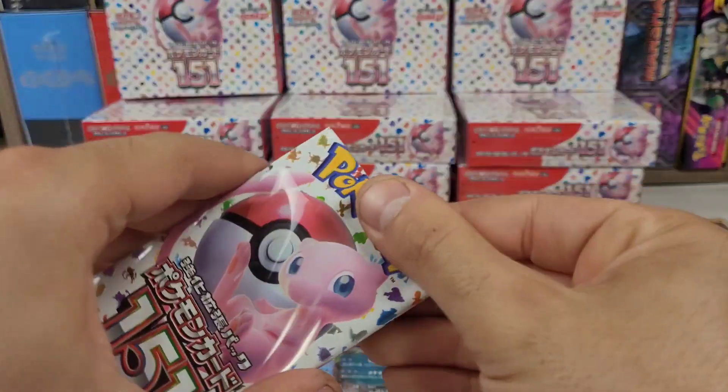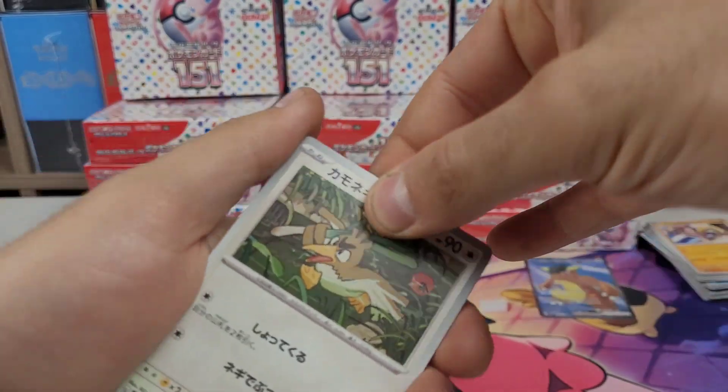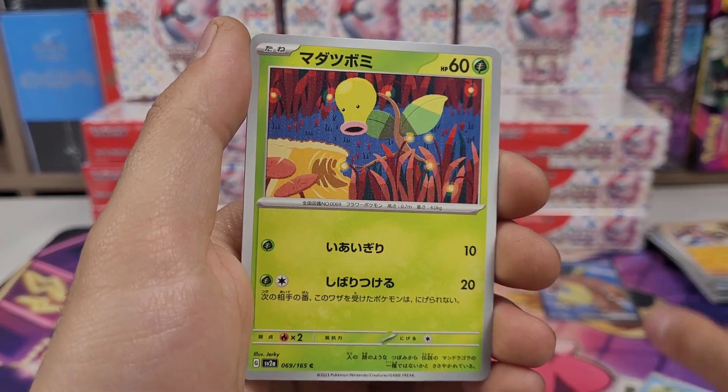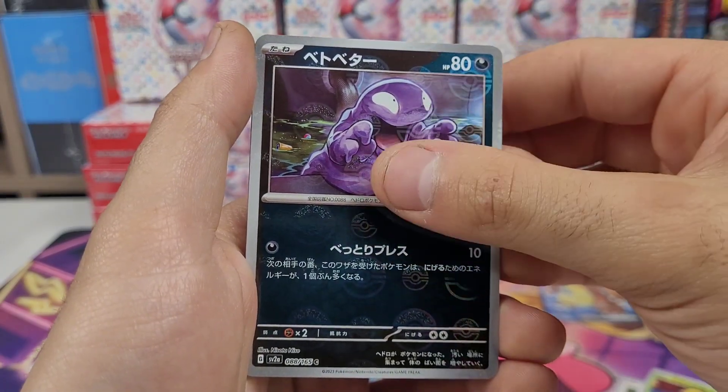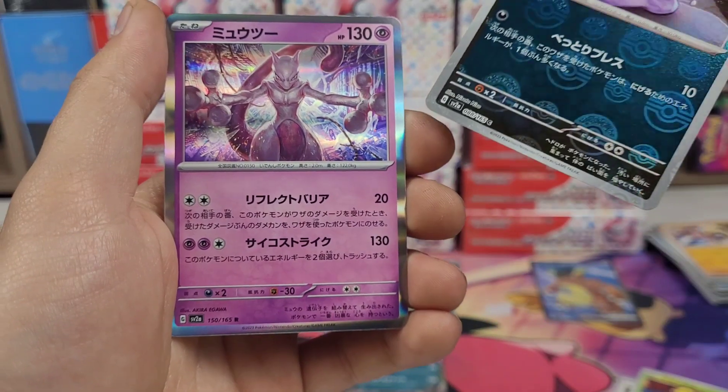Now on to the second half of the box, let's go a bit quicker since we have pulled our SR already. Like I said, I've pulled two SRs out of Triplet Beat in one box — I opened two boxes and got three SRs. Let me make sure that wasn't the master ball... nope.